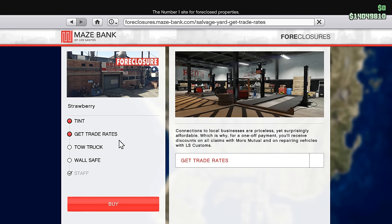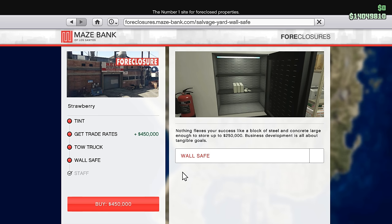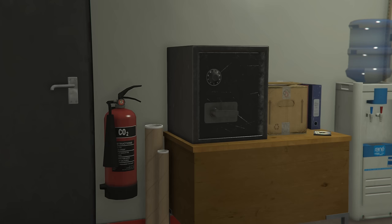As for upgrades, Trade Rates will allow you to get up to 50% of your Morse Mutual Claims. How worth it that is is entirely up to you. $450,000 is a lot of destroyed vehicles, so you're looking at probably close to $100,000 until you get your money's worth. The tow truck has two different versions, and in terms of performance are exactly the same, so unless you want a better looking tow truck, get the rusty one for basically half the price.